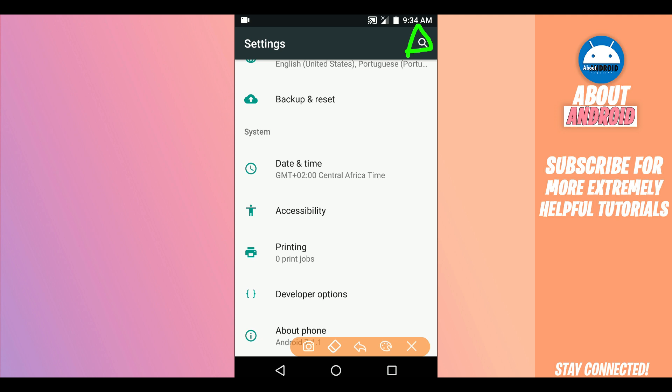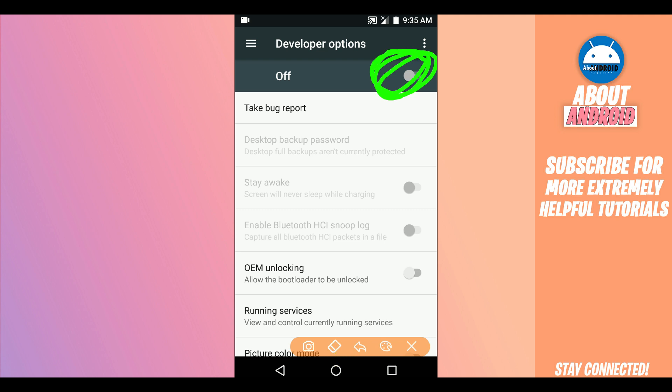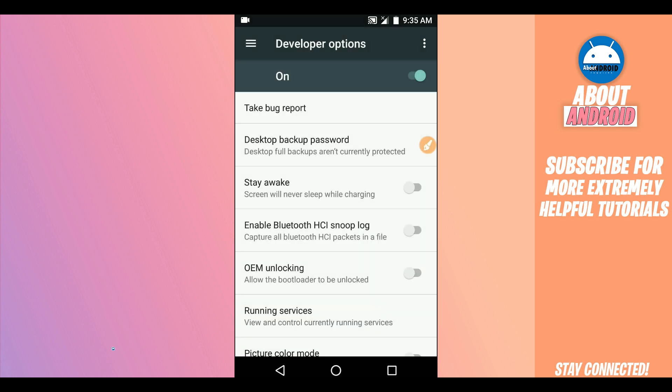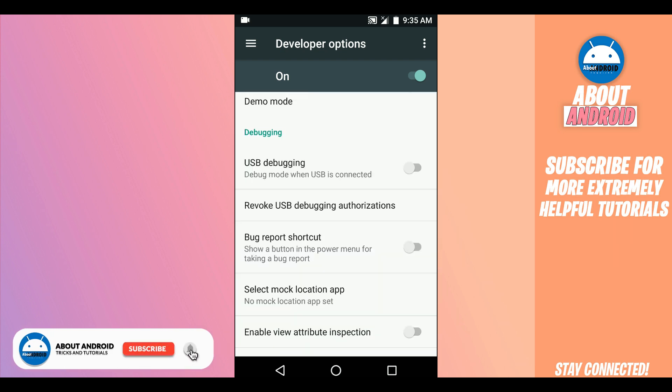Type 'developer option' in the search and you will find it. Open the developer option — it will probably look like this. If it is off, click to enable it. Clicking that icon in the corner will show a message — click OK. This process is 100% safe, it won't hurt your device. Scroll down and find the option 'USB Debugging Mode' — we need to enable this option.